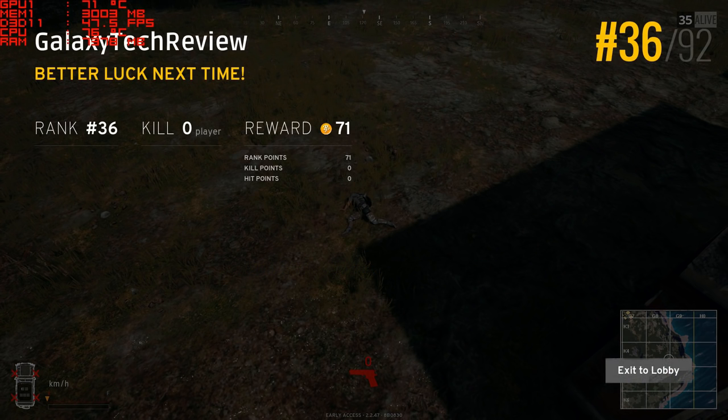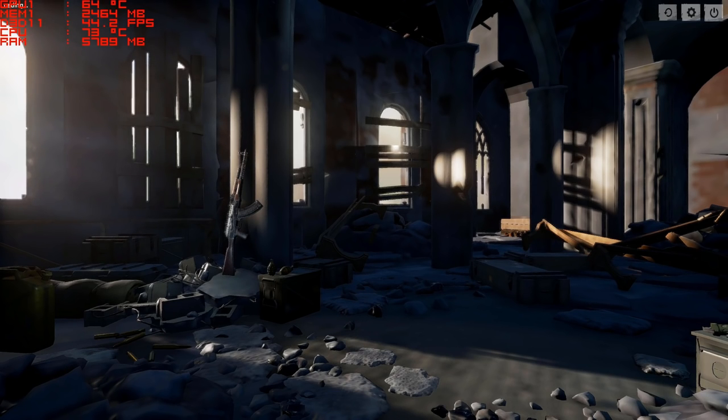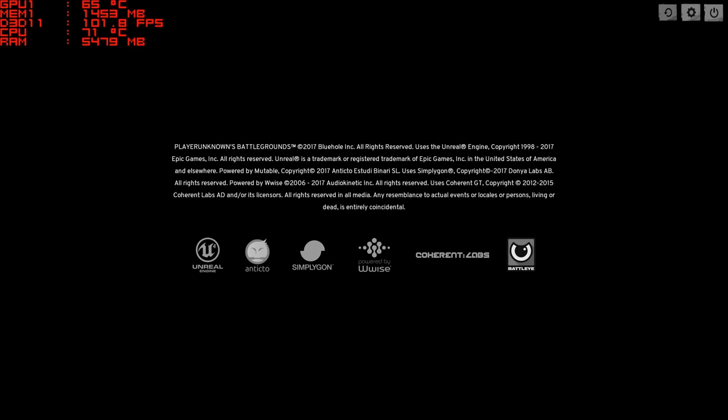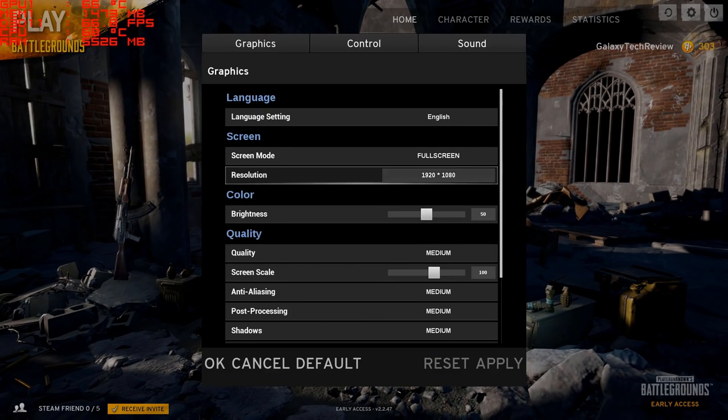I got killed there — I didn't even get out of my car, somebody just sniped me. 36 out of 92, I guess that's not too bad for just running around. Anyway, that is PlayerUnknown's Battlegrounds on the Acer Aspire VX15 gaming laptop with the GTX 1050 Ti, and it does a pretty good job at hanging in there on this pre-release or early access title. Once we get back out into the menu here, we're going to be at 70 to 80 frames per second.